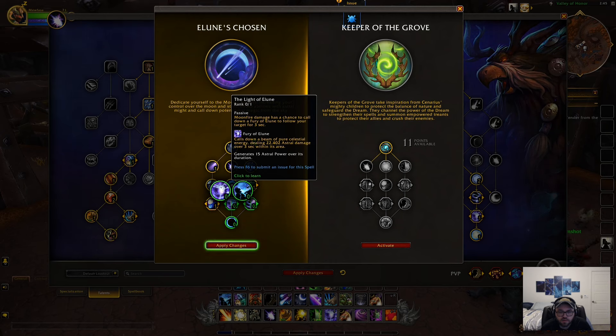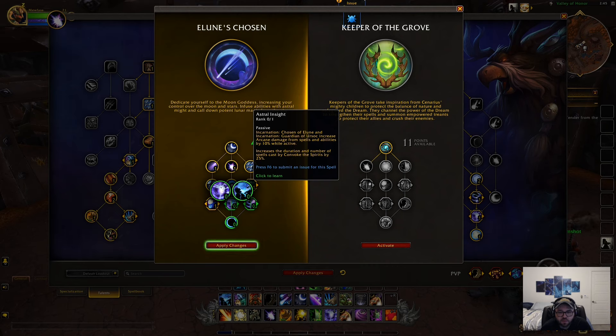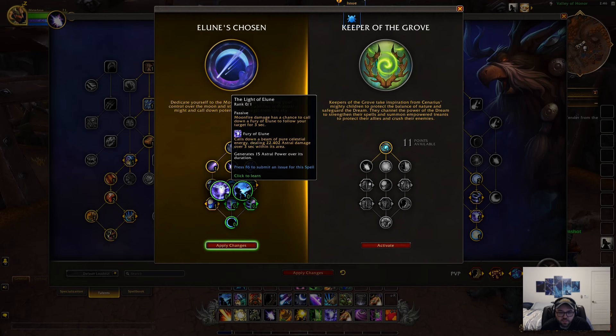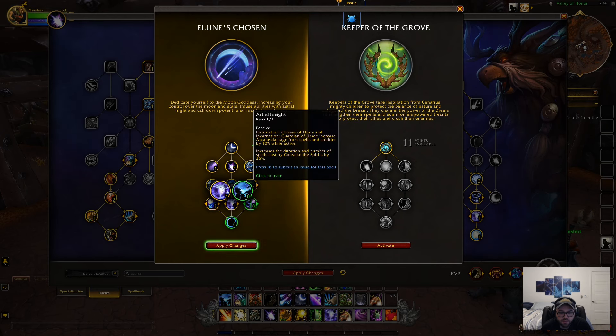Moonfire damage has a chance to call down a Fury of Elune to follow your targets — that actually sounds pretty good in AoE situations like Battlegrounds, which is primarily what I do. And Incarnation: Chosen of Elune increases arcane damage from spells by 10% while active, so basically your burst will hit harder. It depends on what you want — more burst damage or a chance to proc Fury of Elune. They're both pretty good.